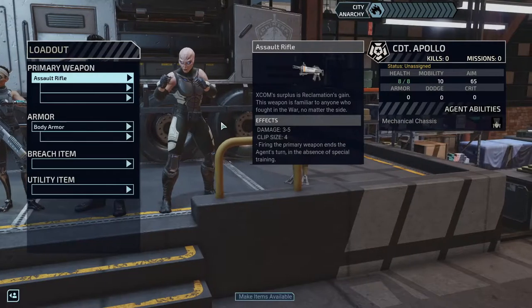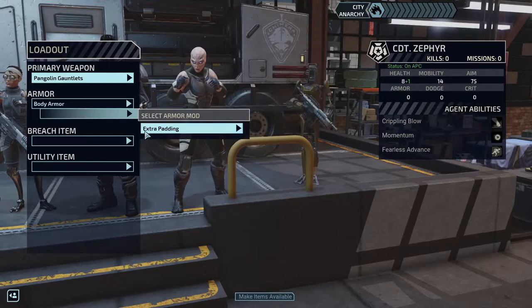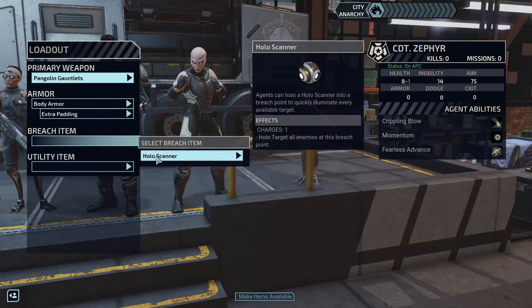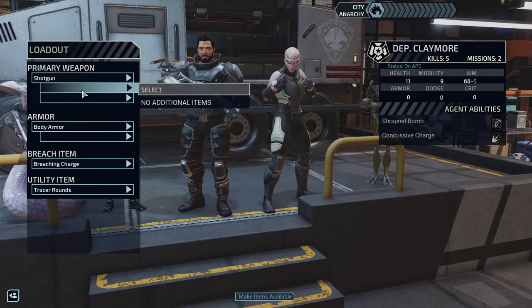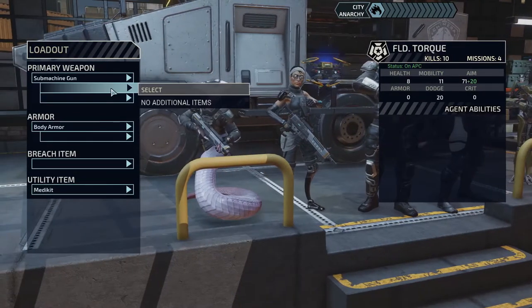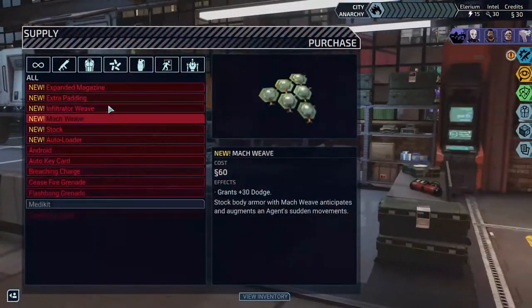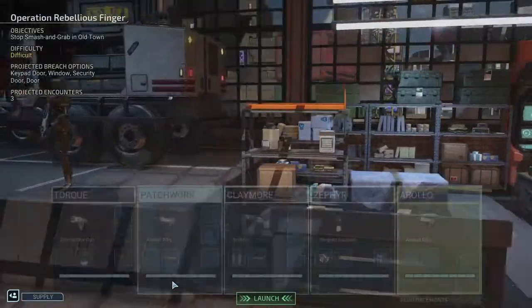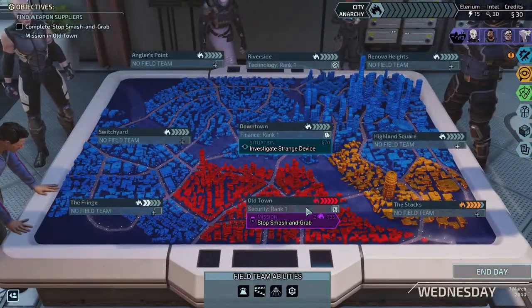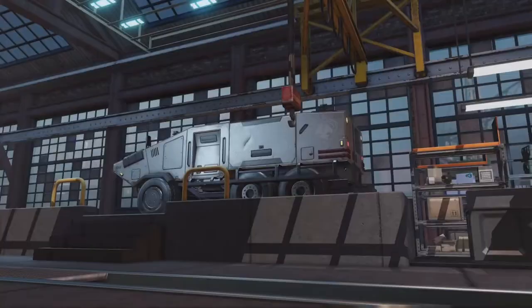We'll take it out then — do this right now. Make items available — you're gonna get that for sure. Breach item — holo scanning. We just got modular weapons but we need to buy stuff now. We don't have any money to buy anything. We're gonna make a little bit right now — I was already sending the APC. All right, let's get it.